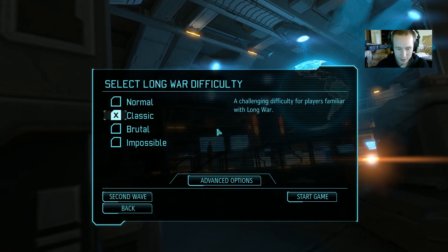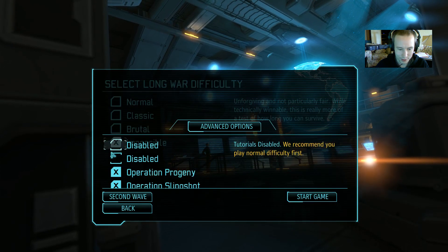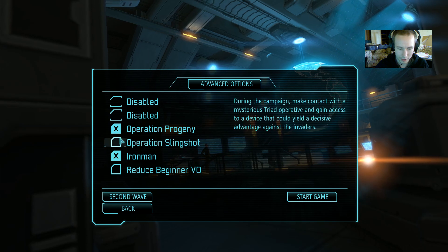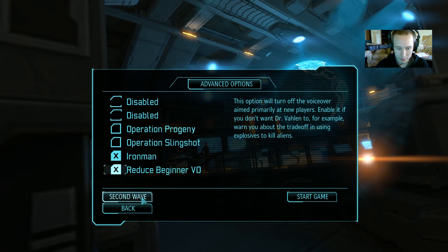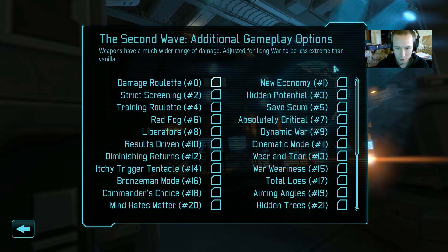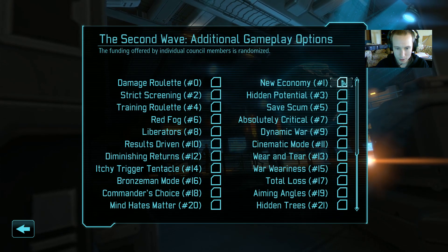I don't have any dropped frames yet. Let's go over these settings and see if this actually works. I'm going to be playing Iron Man Impossible, with none of the scripted council missions — we'll just be getting random ones. I'm going to be playing with a few second wave options.